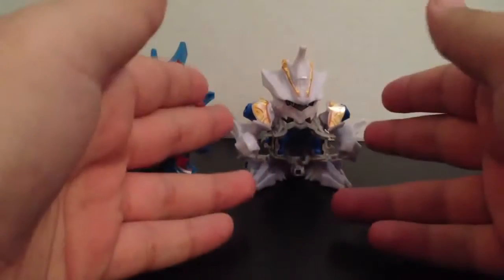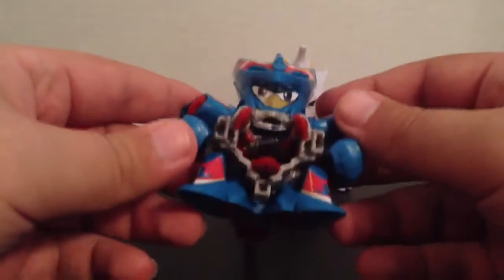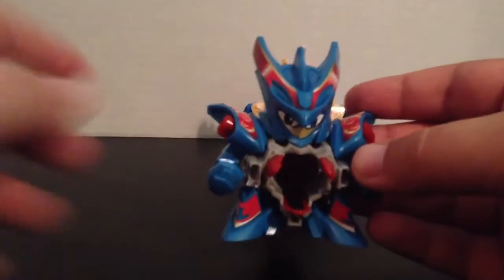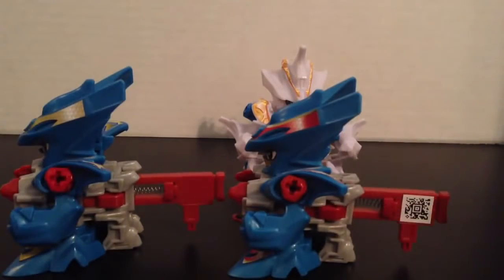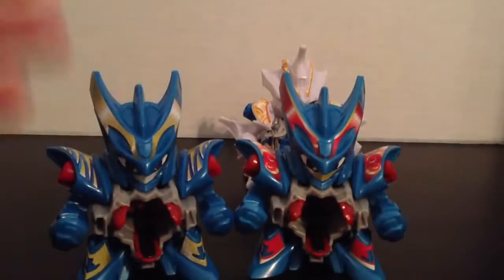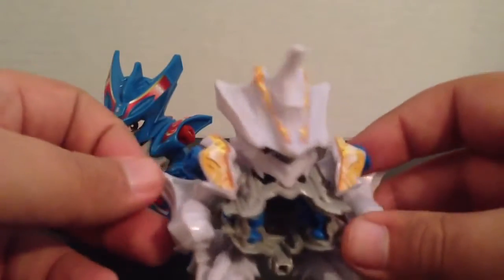For starters, we have Thunder Dracion. I know I'm pronouncing these names wrong — bear with me. Thunder Dracion is almost exactly the same as his other version; it's just the stickers that are different. His core is the same, he fires the same. Here's his regular retail version — instead of the yellowy gold, we got this crimson red, but exactly the same performance-wise. So if you want to save yourself the $10 of picking him up separately, just get this $30 set, because I'm assuming this guy will also be the same but with different sticker apps.